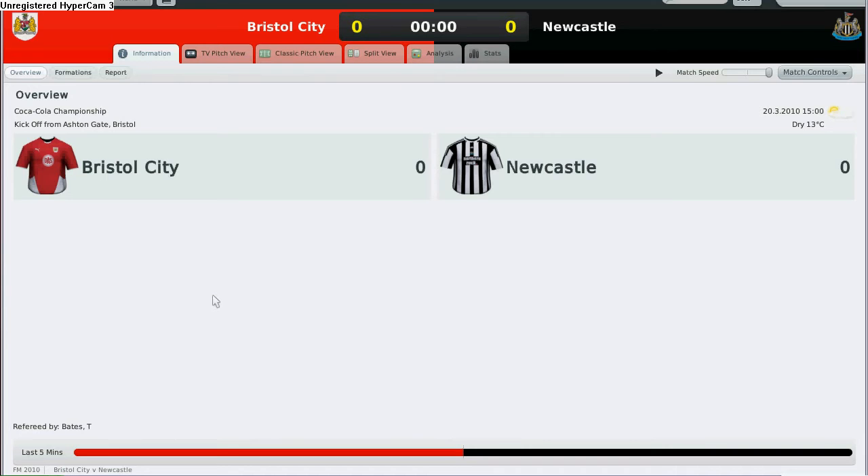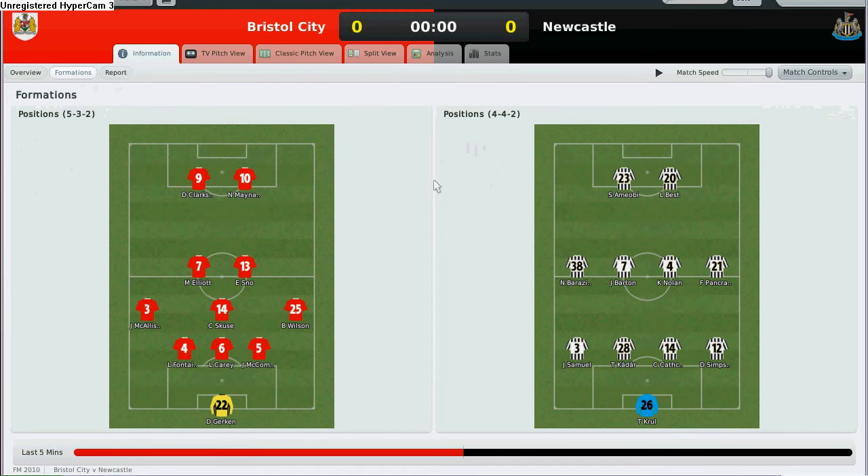Let us take a look at formations to see our starting line-up. Here we are — 5-3-2 against a 4-4-2. Bristol City is playing defensively this time round and my players are still playing 4-4-2 as usual. Let me just take a look and introduce you to my starting line-up.